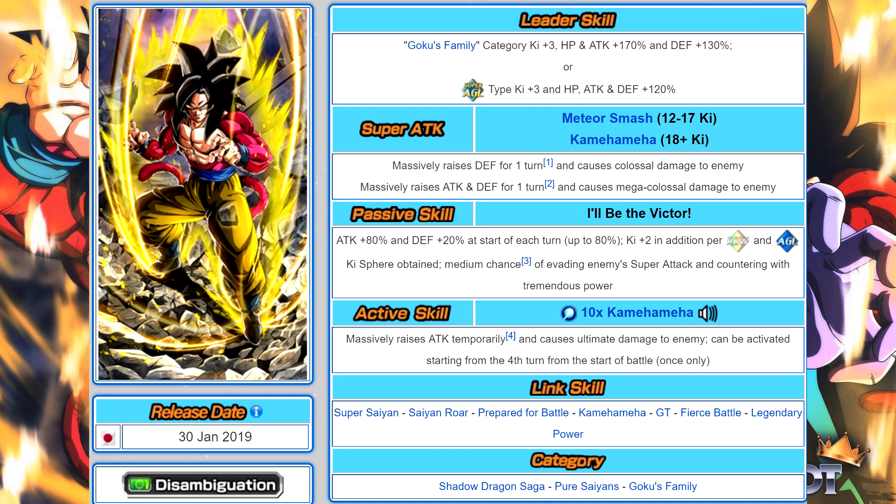One reason the Super Saiyan 4s are so incredible is their teams get buffed literally every single update. Every update there's either a Goku Family or Vegeta Family unit added. Every set of units released this year has had one of those two family category units in it. If you're free-to-play and you get either Super Saiyan 4 Goku or Vegeta, your team is always going to be relevant. Every goku, Gohan, Bardock, Goten, Vegeta, and Trunks unit contributes, making it a massive roster.